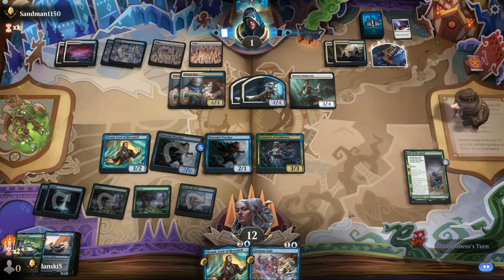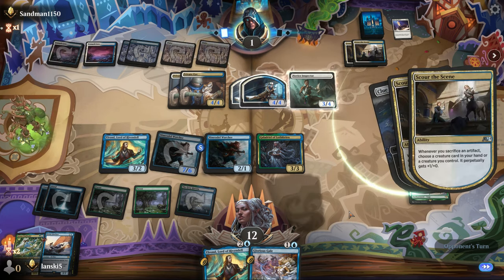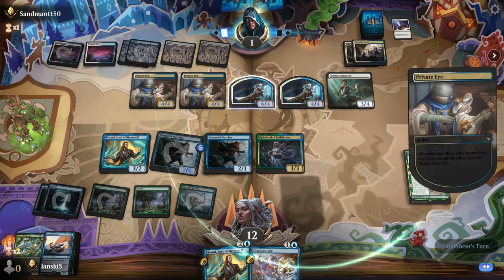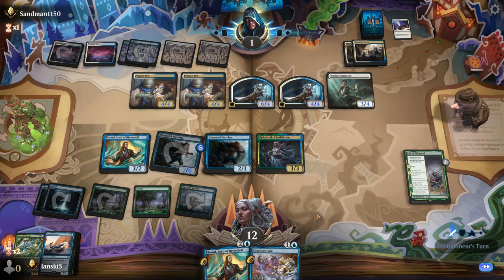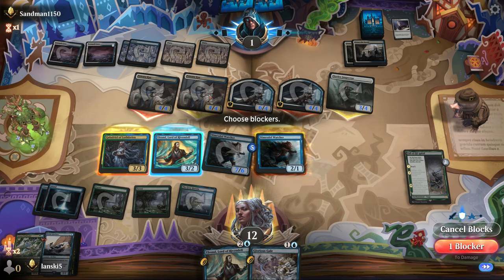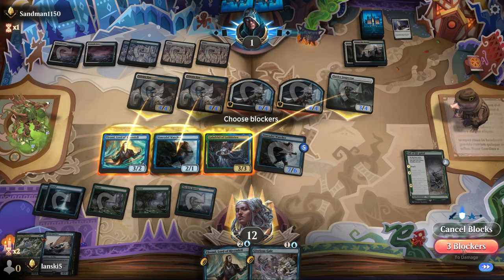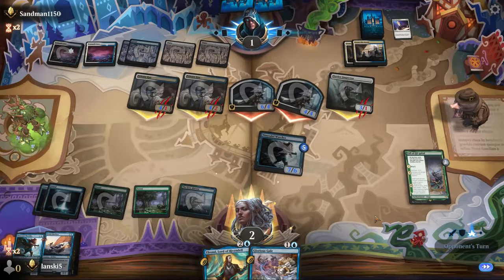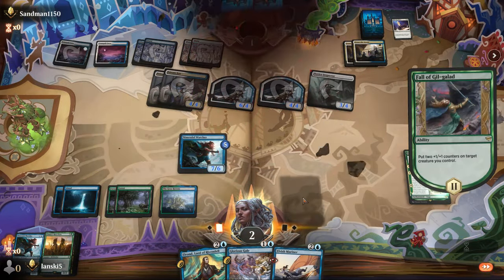Whenever you draw your second card each turn, a target detective gains an ability — that will be a lot of damage. Can we survive that? I think it's possible, we have to block the Private Eye here — it will be 10 damage. GG, very interesting deck.